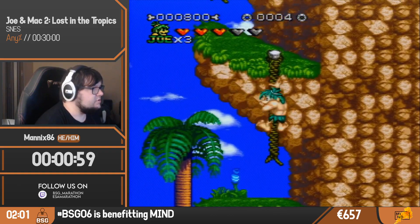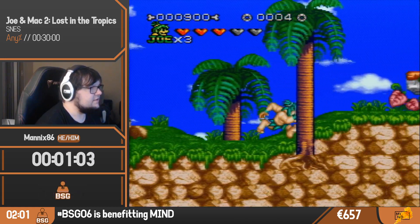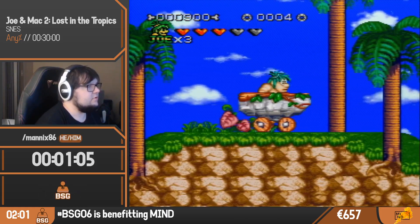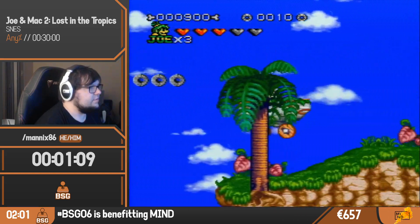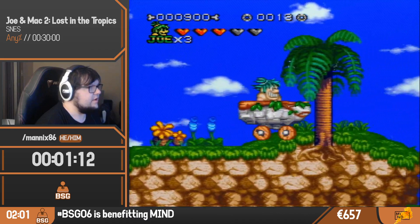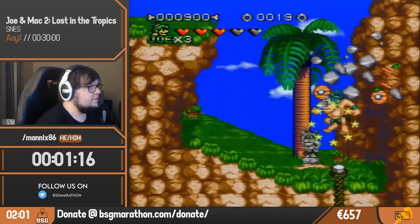Here we see rope jumping. It's actually one of the most difficult techs in the game. You can release a chord for a single frame and then jump on that moment and drop it again. There we go.